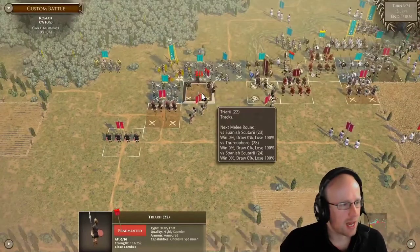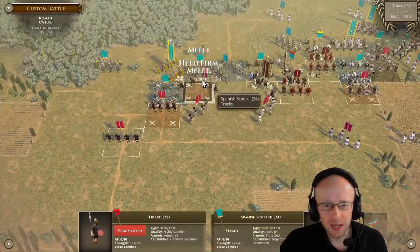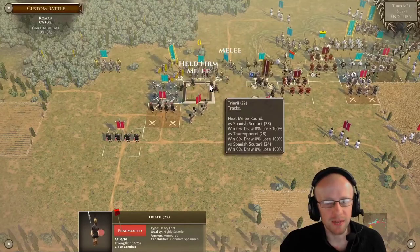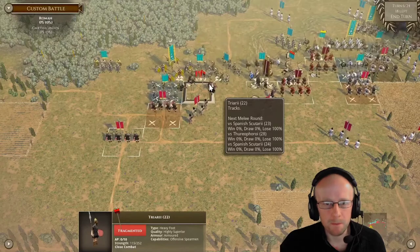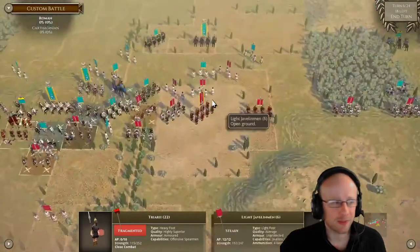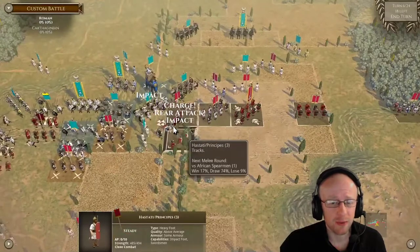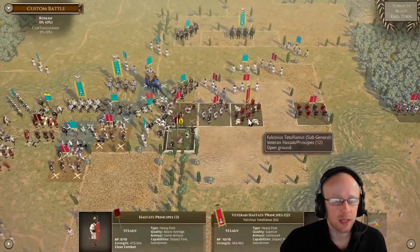Left side getting hammered — left, right, and centre. But I'm particularly still happy with that. They're just holding that flank up amazingly well, because I overplayed my cards massively. There it goes — he's turned around. We've rear attacked him, but it doesn't particularly matter because he's not actually engaged further there.